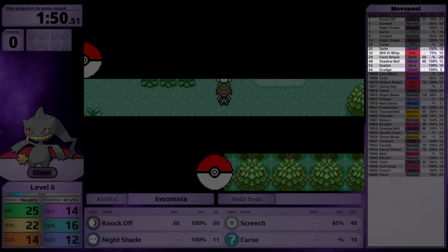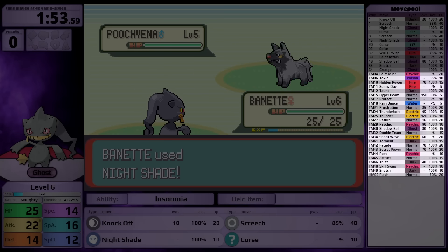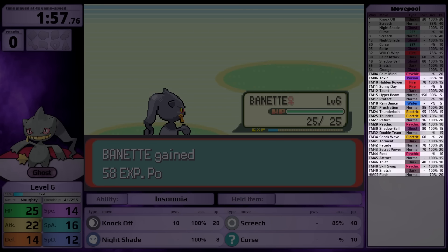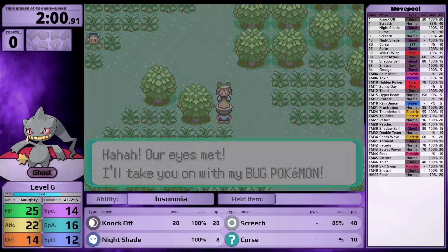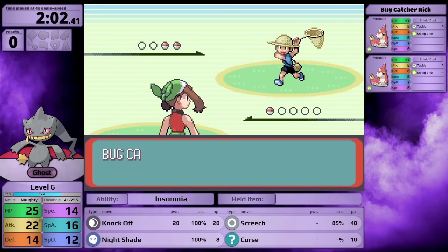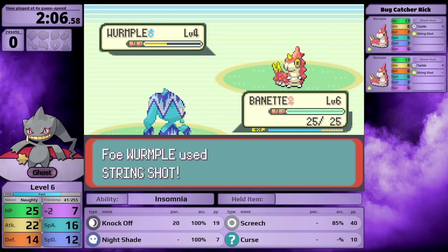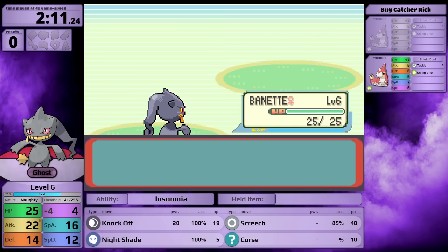Through level-up, Banette's moves aren't great: Spite, Will-O-Wisp, Feint Attack, Shadow Ball, Snatch, and Grudge. But through TMs it gets decent moves. Like Dusclops it gets Calm Mind, but instead of Ice moves it gets Electric moves - Thunderbolt, Thunder, and Shockwave. I'm using a Naughty Nature, increasing Attack and decreasing Special Defense. The reasoning is that Steven Stone is the final trainer and decreasing Defense never feels good, while Wallace is second-to-last as a Water specialist.